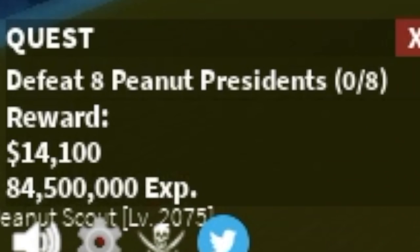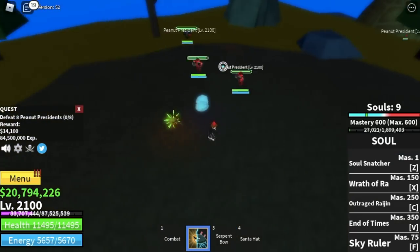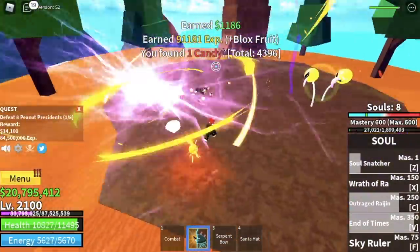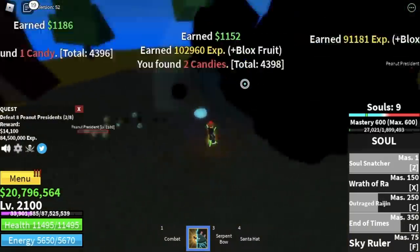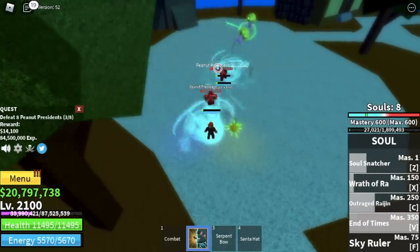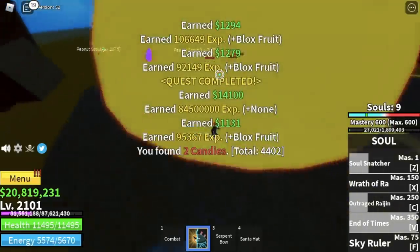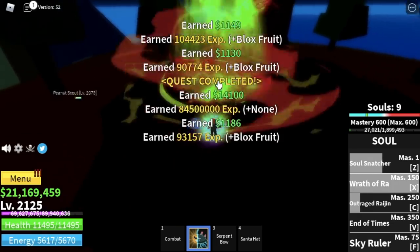After 2100, next up are the Peanut Presidentes — they're easy to defeat. Lure three here, burst them and defeat them, then move to the other side and defeat three again. Go back to the previous spot and defeat two or three more — that's one quest. Goal here is level 2125.